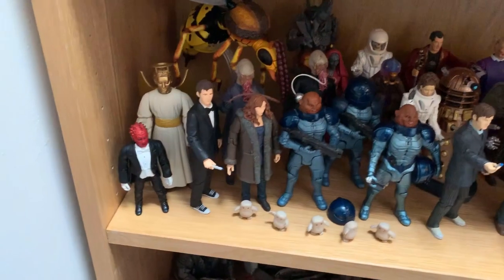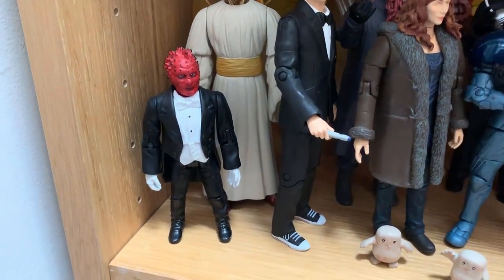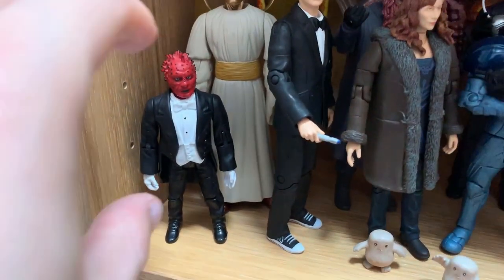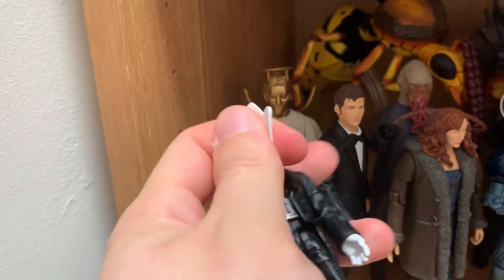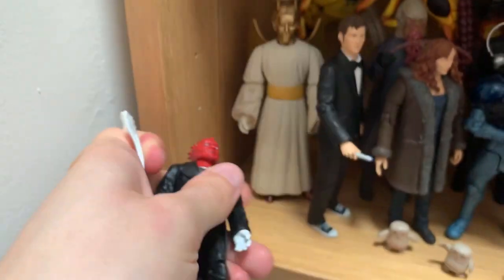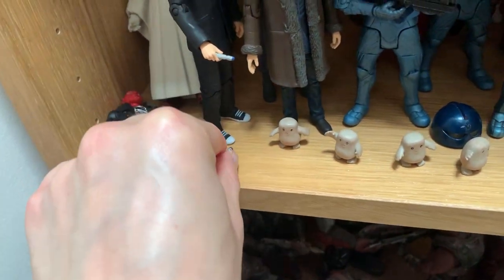We've got another special actually - the Voyage of the Damned. We've got the Host, we've got Bannakaffalatta - my mother's and mother-in-law's favourite character from Doctor Who. He actually has a - well, we can remove his little dinner jacket thing, and you can see his robotic innards, and he's got his little device in there. And that's what he uses as an EMP device against the Host.